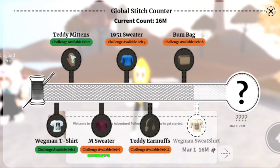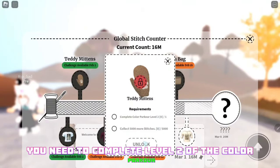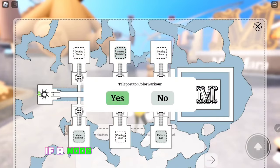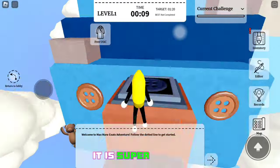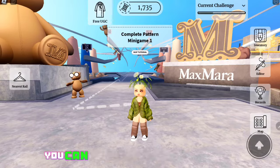There are more t-shirts, earmuffs, and also a bag. To get the teddy mittens you need to complete level two of the color parkour and also have 5000 stitches. Trust me, if a noob like me can complete this parkour, you can too — it is super simple. When you complete the parkour you gain stitches.